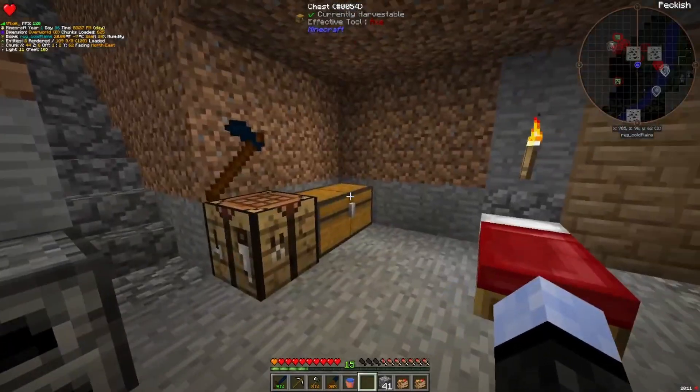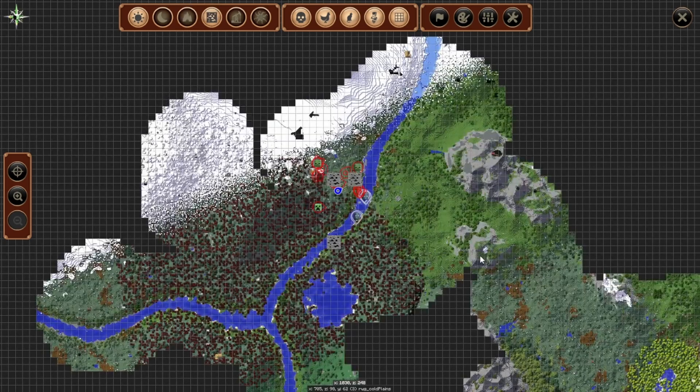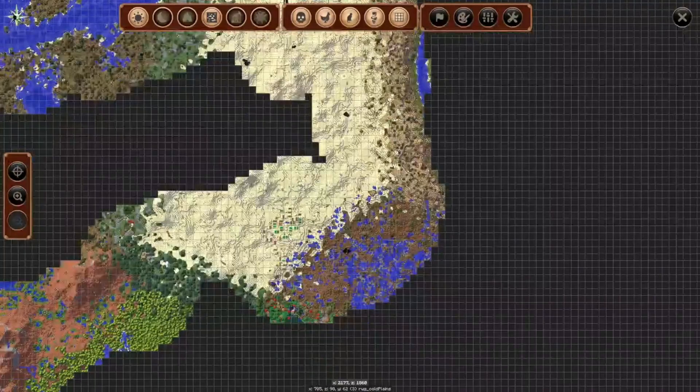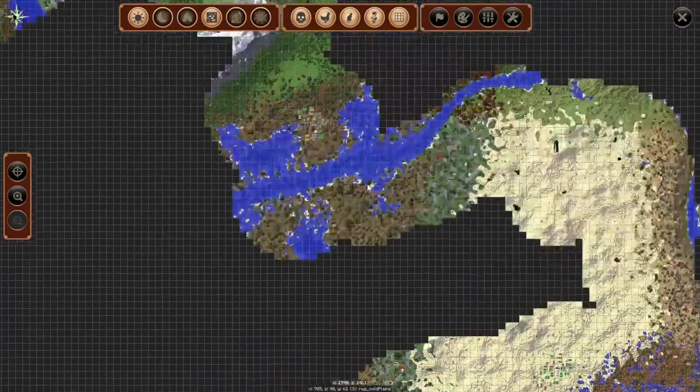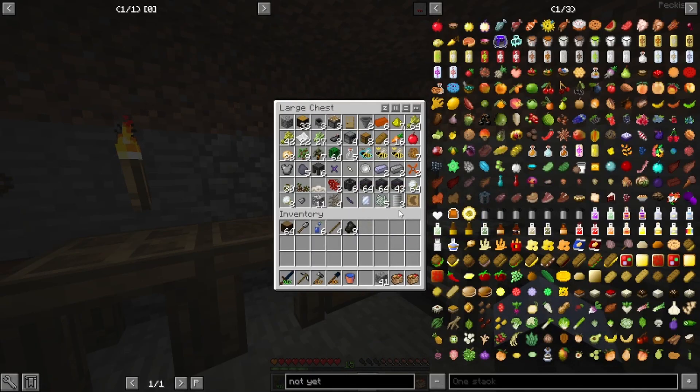Real quick, between episodes, I did do some exploring. Did a bunch of exploring, found a few villages — one there, one there, one in the desert. And this is kind of what I found during that trip. A lot of junk, but also some good stuff, like some armor. That'll be nice.